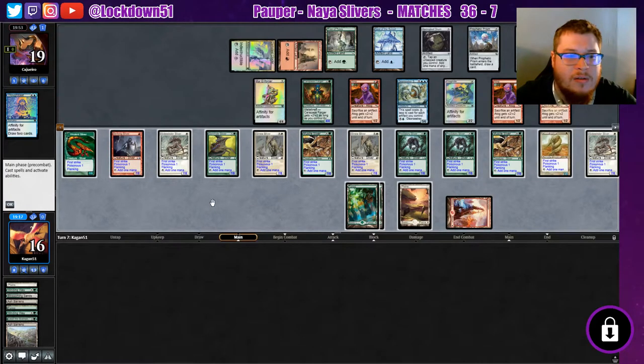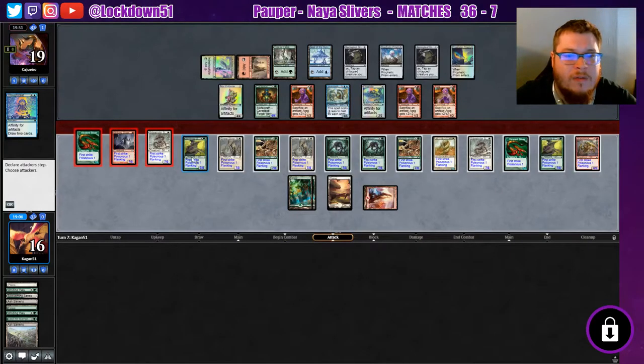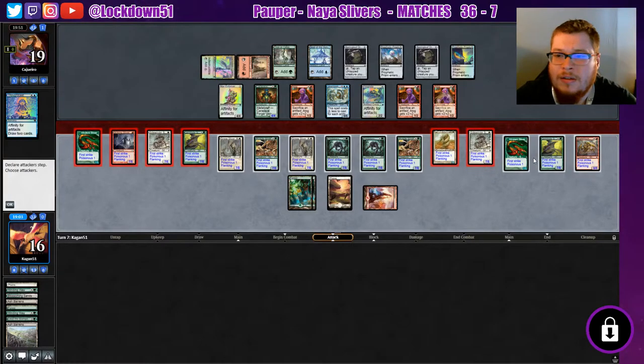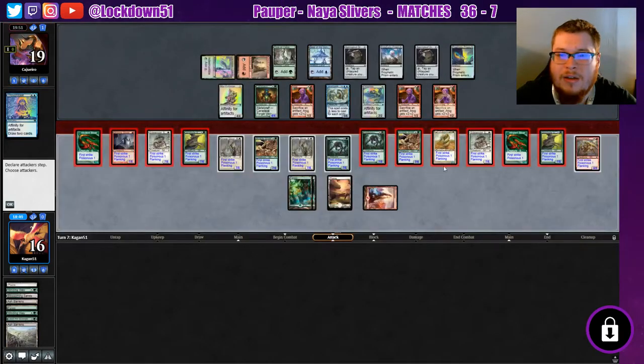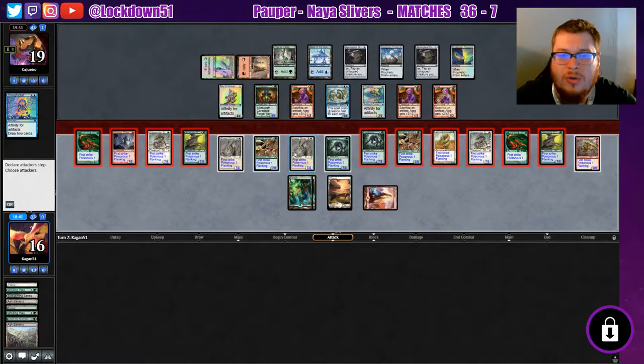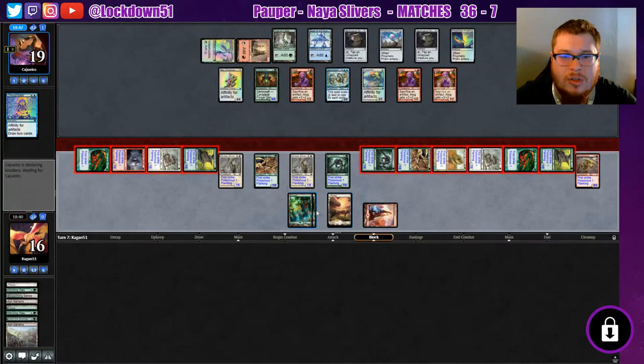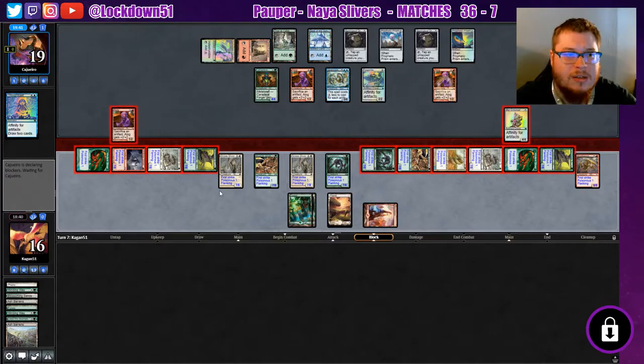I don't think they play any fog. Don't know what they're setting up for either. All right, here's what we're gonna do — one, two, three, four, five, six, seven, eight — so eight, nine, ten. We'll swing in with just three extra that they can't block, which is lethal anyways — so 14. That's lethal anyways, and we'll just hold back some blockers just in case they have anything else, because they have to block everything. Just in case they do have some fog, I want to be set up.